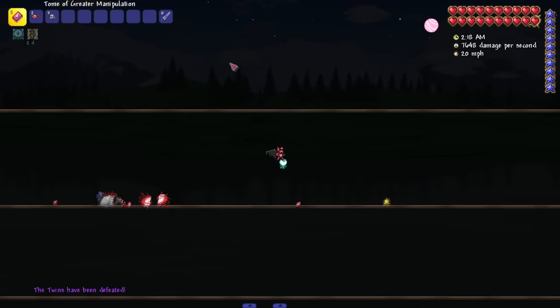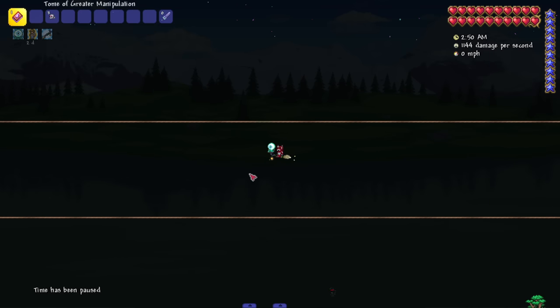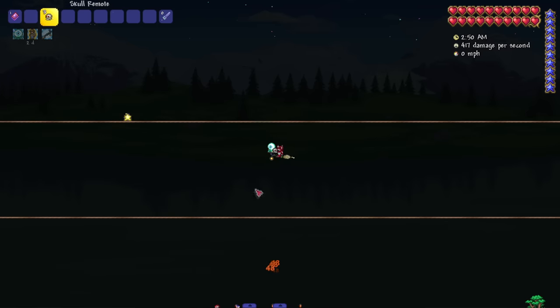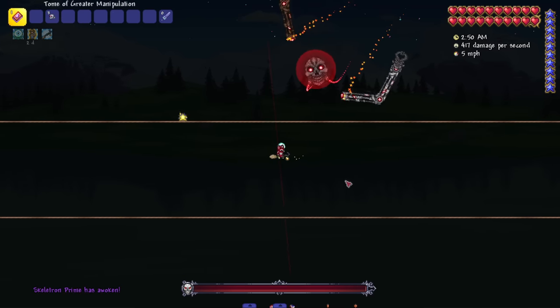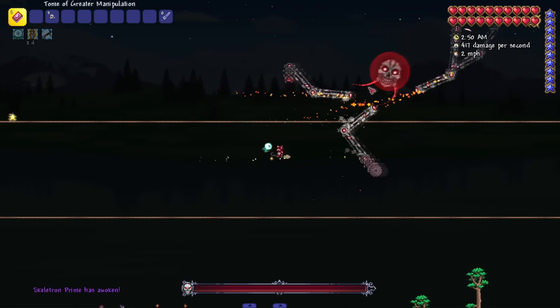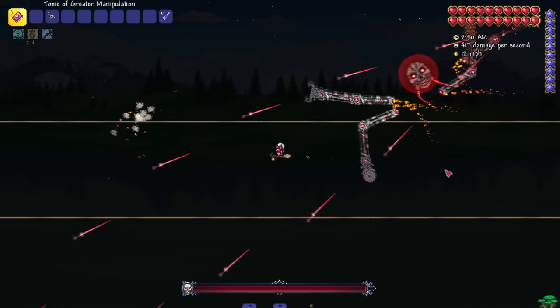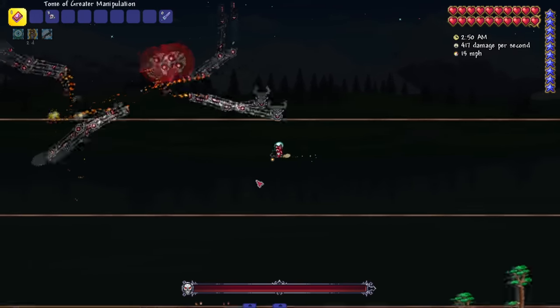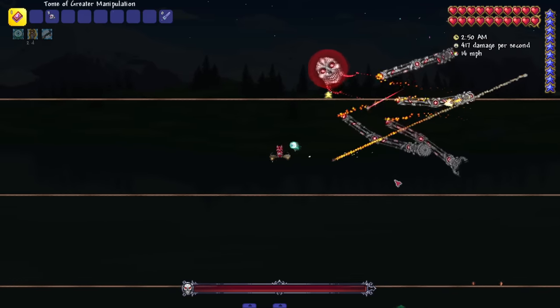We're gonna do Skeletron Prime next. Let's bring in big Skeletron Prime — whoa, he actually has a different sprite, he looks kind of scary. He's got some jets on his face, I mess with that. I thought those were about to be lasers but it's not just a little pew pew pew — all his hands are doing some new attacks.